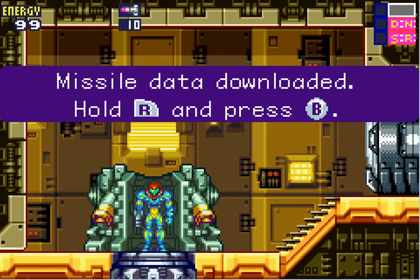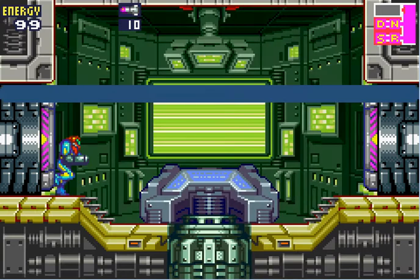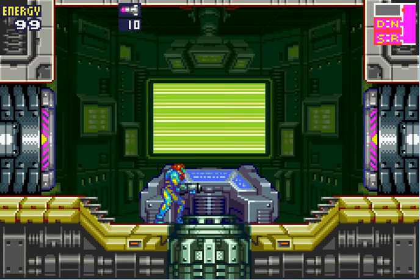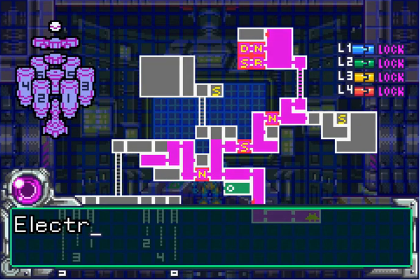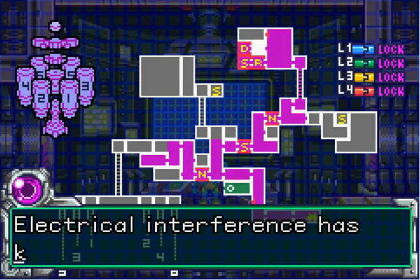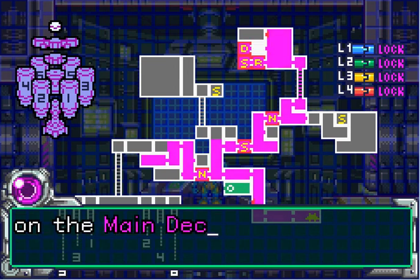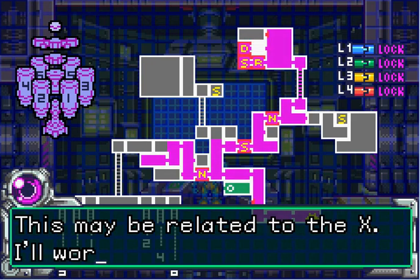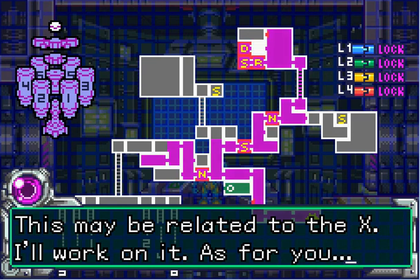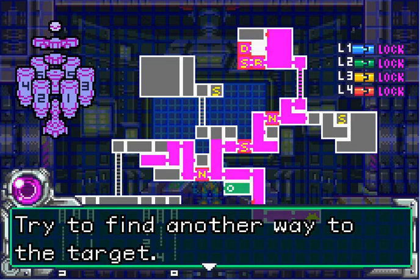Now that we got that — electrical interference has knocked out the elevators on the main deck. This may be related to the X. I'll look into it. As for you, try to find another way to the target. It's located here — I'm reading huge bioreadings, so I hope your missiles work.